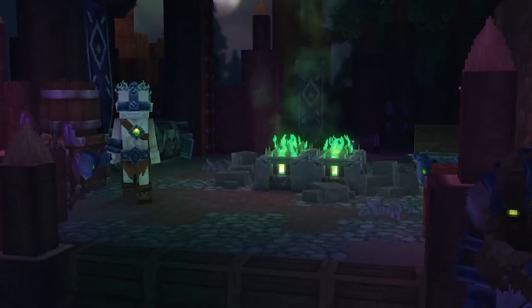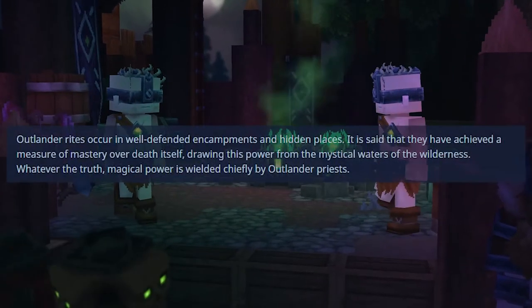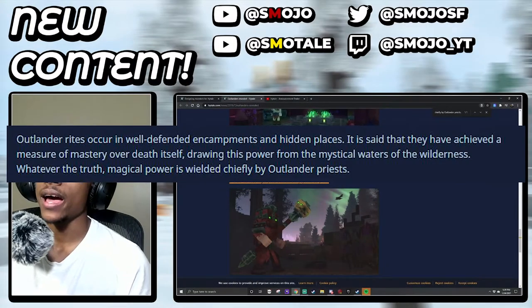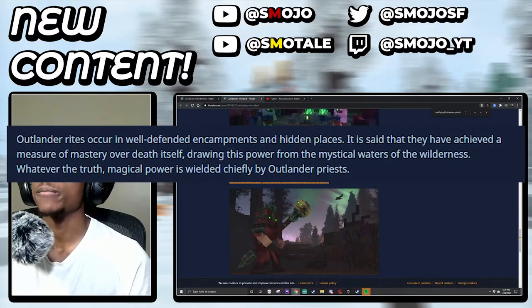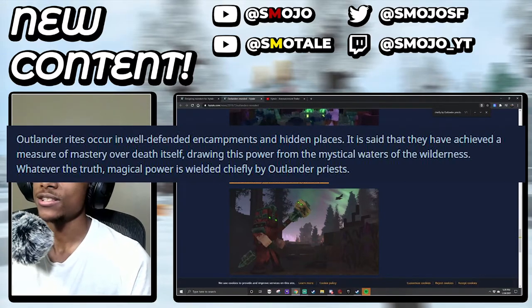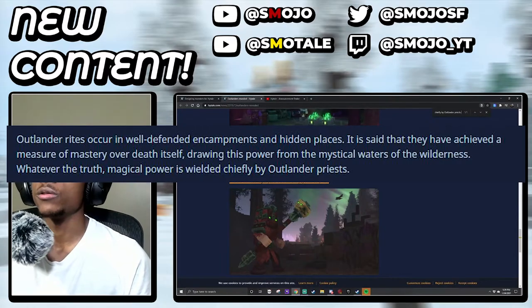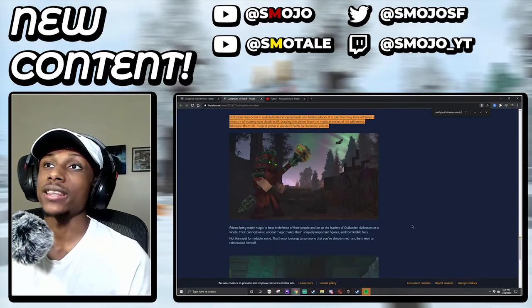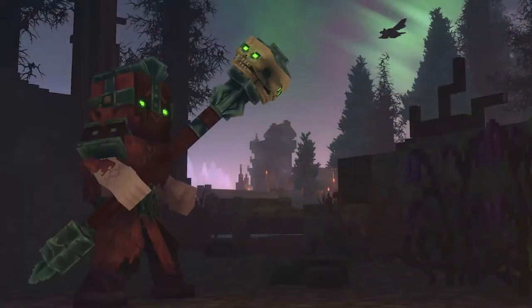It goes further and says that Outlander rites occur in well-defended encampments and hidden places. They have achieved a measure of mastery over death itself, drawing this power from the mystical waters of the wilderness. Magical power is wielded chiefly by Outlander priests, and we can see a picture of the priest right here - he looks badass. He has a mage staff with glowing skulls - that's 100% a dark power mage right there.